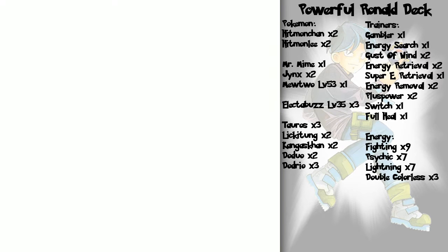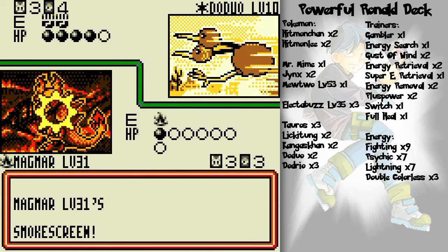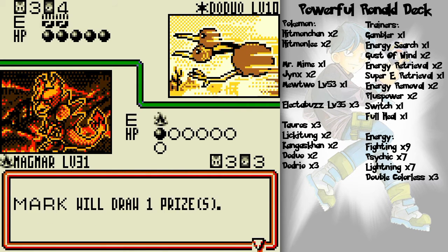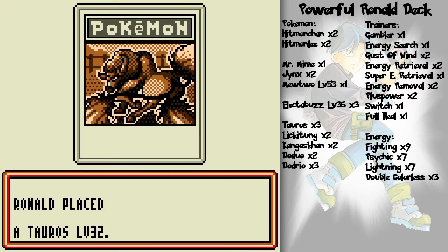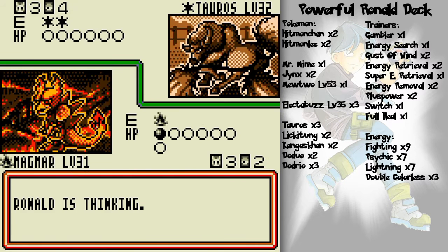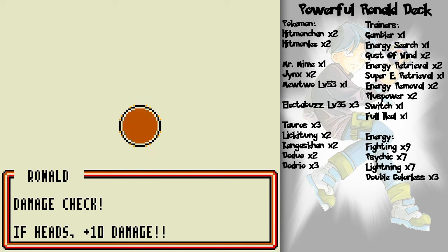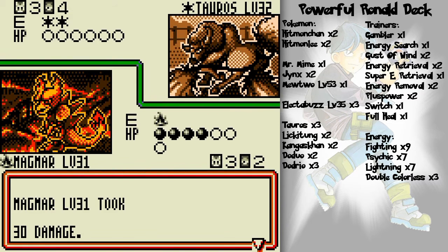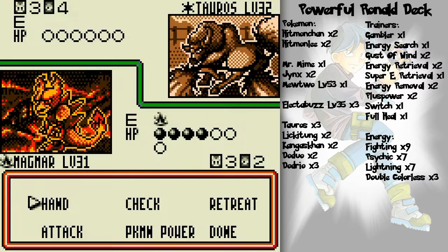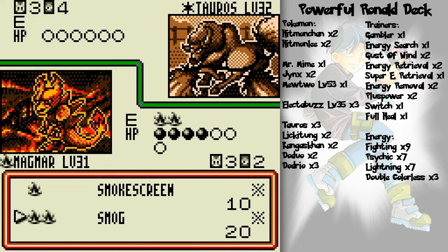Energy Removal — nothing to use it on right now but I'll save it. I could use it on Doduo but the energy cards go to the discard pile once I knock it out anyway. Oh, Tauros — and Electabuzz — double colorless. This might be a good time for that Energy Removal. Got another Energy Removal — very nice, things are starting to look up.